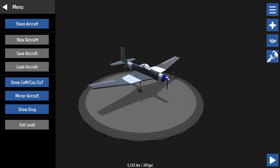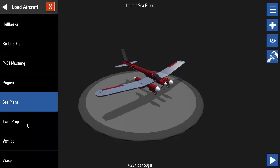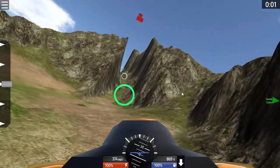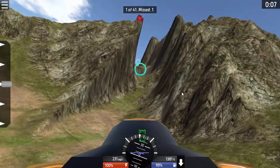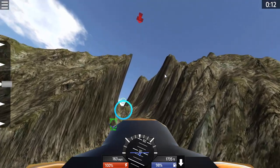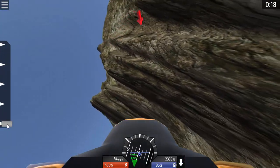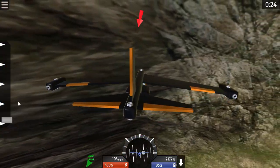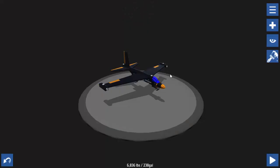We've got to pick a plane since I haven't built one — let's hit load. How about this Vertigo thing? I have no idea if it's any good. Okay, here we go — the controls are very difficult if you don't have a joystick. It doesn't use mouse controls as far as I can tell. Oh, is this a VTOL plane? I used a VTOL plane — I can change the VTOL angle. This is not a very good one to use. Let's get out of here.